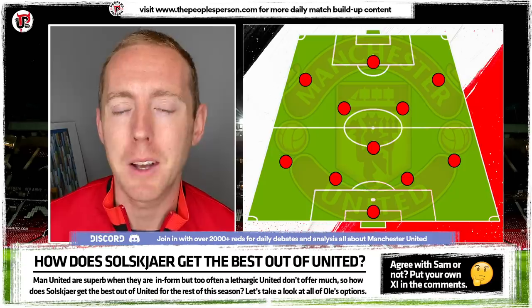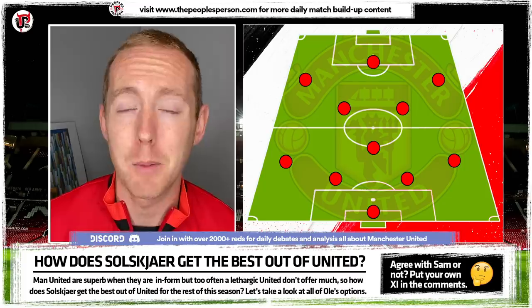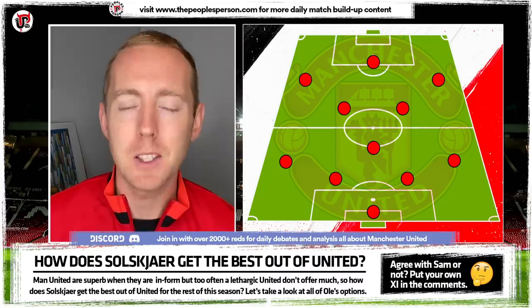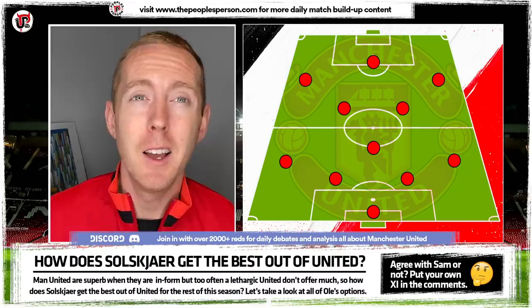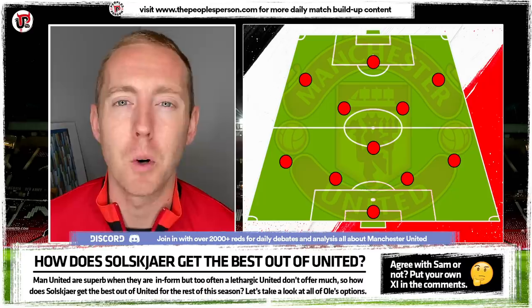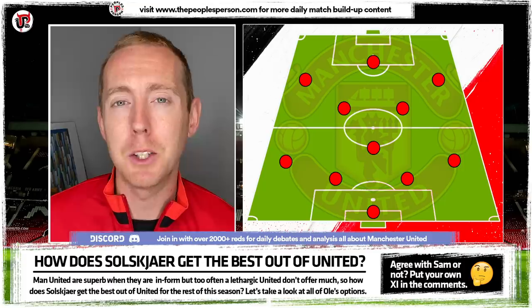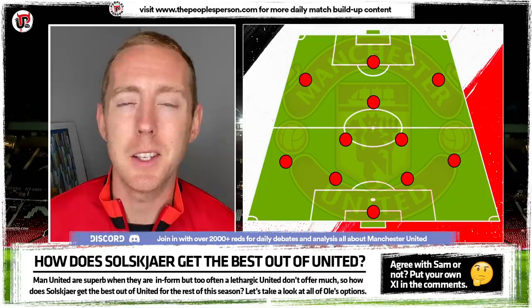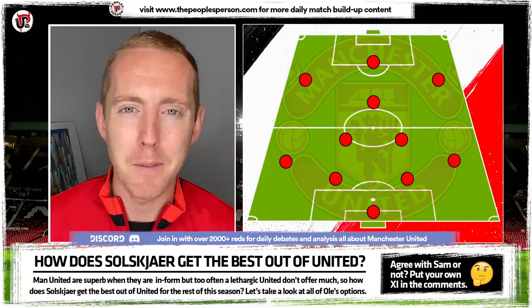The reason we have to play a 4-2-3-1 is because we do not have a world-class defensive midfielder capable of holding that position on his own. To supplement that gap, Solskjaer has reverted to a 4-2-3-1 all too often, and that's why Fred and McTominay have become so important — those two together can do the defensive job that one world-class defensive midfielder could do on his own. I think our best formation next season will be a 4-3-3, but from now until the end of the season it'll remain a 4-2-3-1.